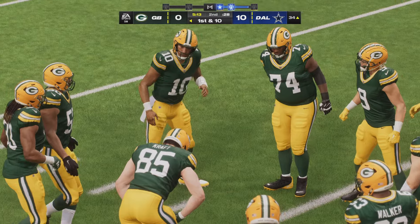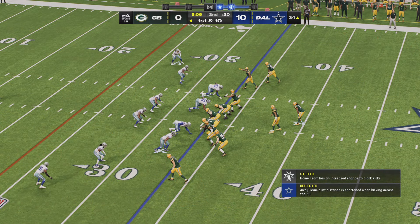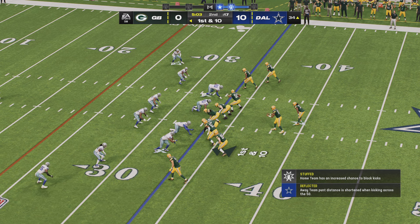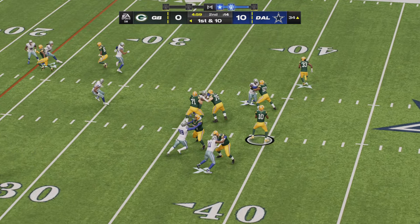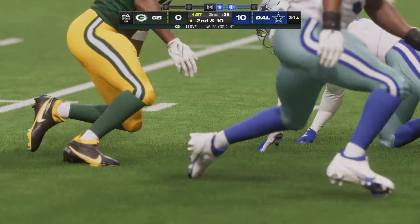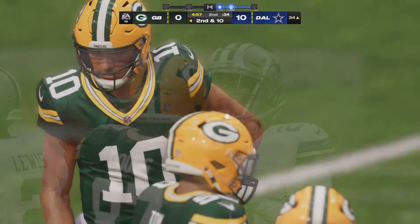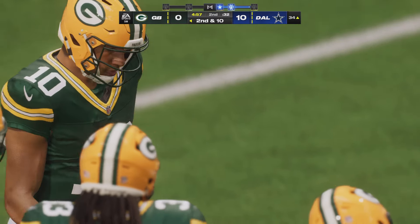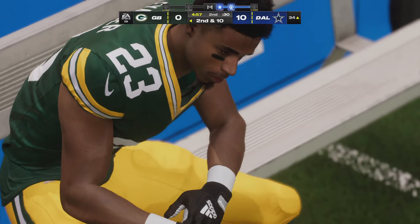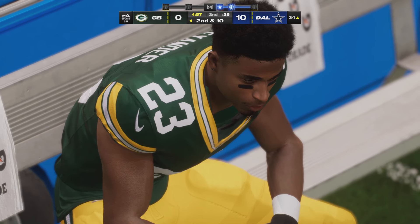They're making it look easy out there. Four plays, three first downs — that's a pretty good recipe for success. First down going to the air with Love — and that is incomplete, the coverage a little too good. Have to give some credit to the defender on that one. He read all of his keys perfectly and got a great break on the ball, able to force that incompletion. An incomplete pass on first down leads to a second and ten. Throwing — Love. Got Dobbs over the middle, five yards. Now it's third and five.